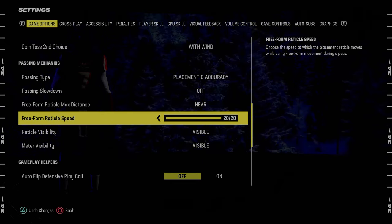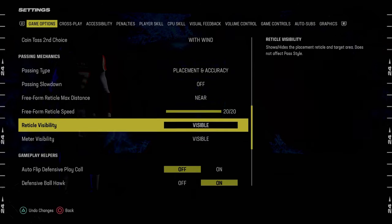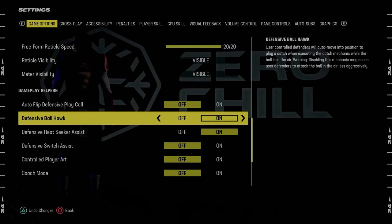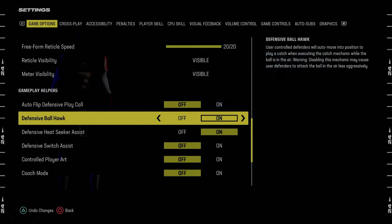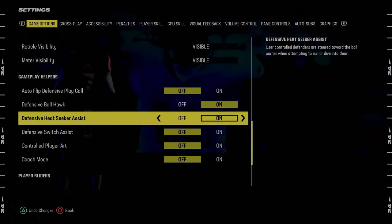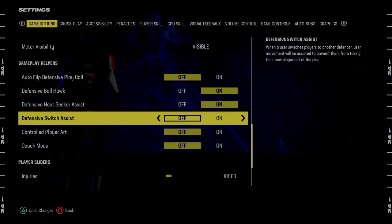I was on placement power five out of 20. If you're newer or a beginner, or you struggle with free form, placement and power five out of 20 really helps with overthrows — you don't overthrow the ball as much. Auto flip defensive play call: we're turning this off for defense because most blitzes this year, you want auto flip off. Defensive ball hawk is on, and defensive heat seeker assist is on.